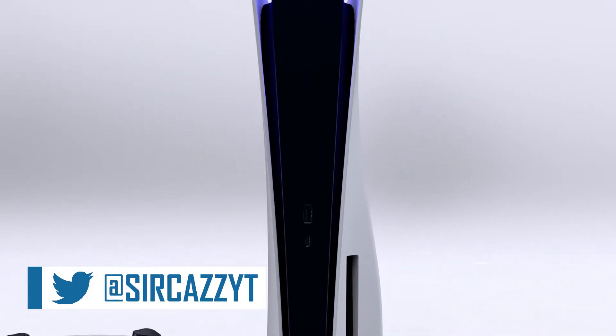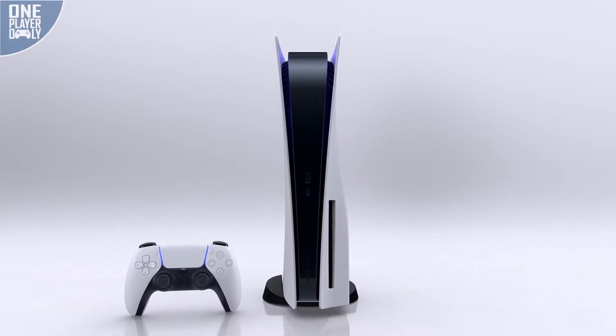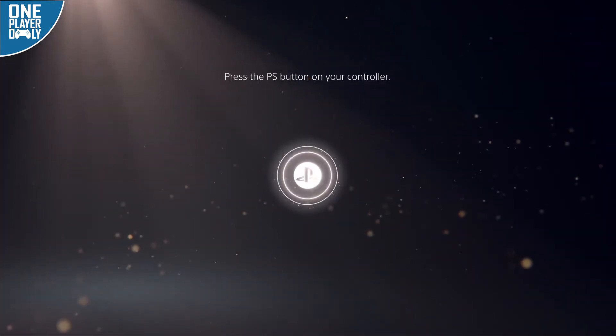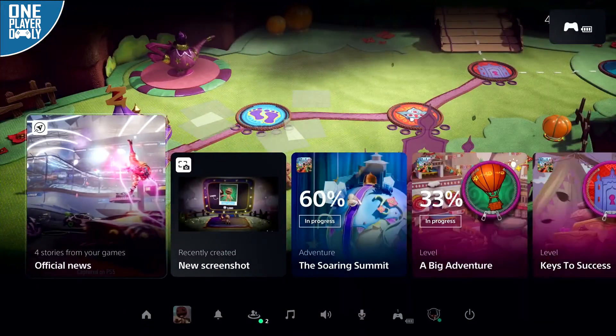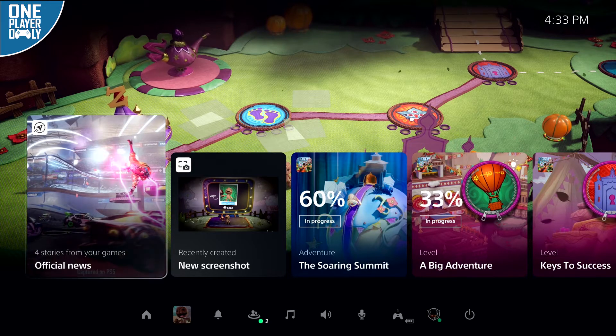Don't you love when major news that you've been waiting on for months breaks when you're editing a video and now you have to patch it in afterwards? The PlayStation 5 UI has finally been detailed in a brand new video released by Sony, and I think it looks pretty sick. We'd heard about a lot of the features already, so there wasn't really anything that totally surprised us, but seeing it all in play and finally getting to see how the icons look in the home menu — it looks really, really slick. Really clean. I like the look of it a ton.